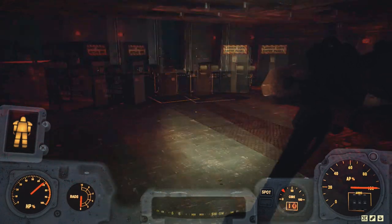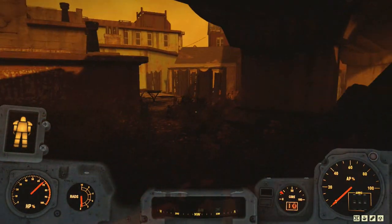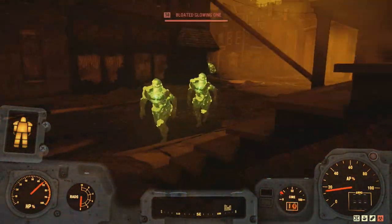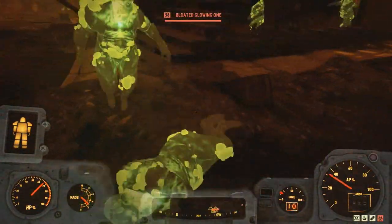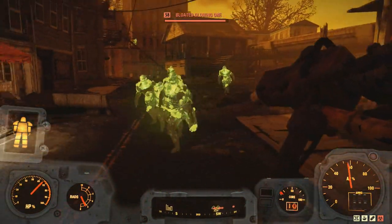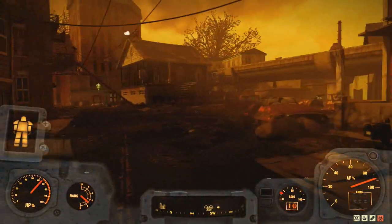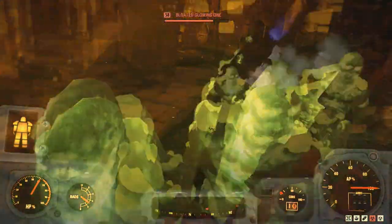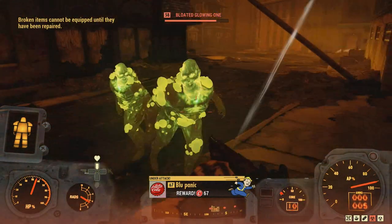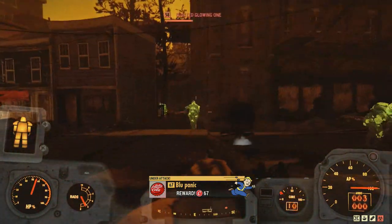The fourth and final location is Vault-Tec University and the surrounding towns around it. It's important to get a lot of the Morgantown areas within the blast radius, because those places have a lot of ghouls too. Make sure you have a nearby point you can fast travel to if you die, because you can't fast travel to places inside the blast zone radius. The biggest advantage this place has is the absolutely huge area available to kill ghouls. However, compared to the other locations shown, it's probably going to be the worst one.